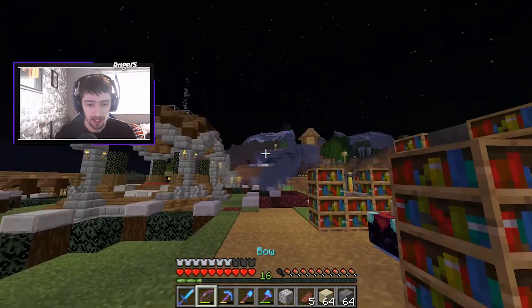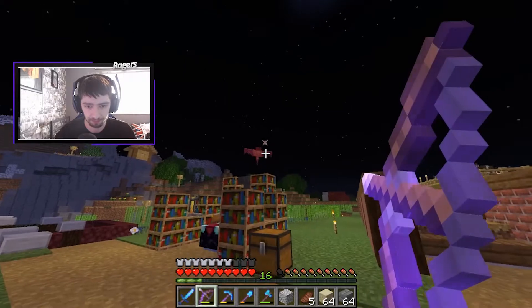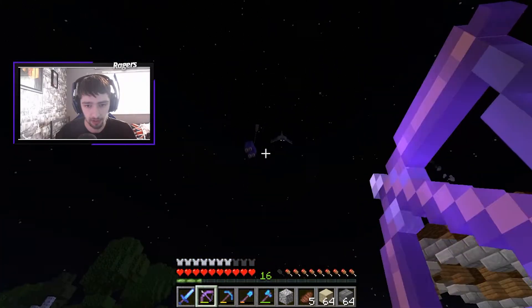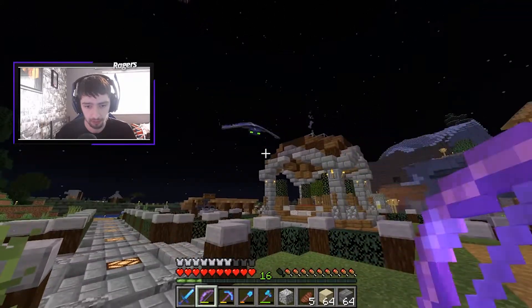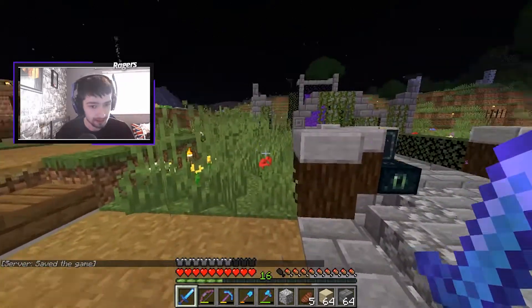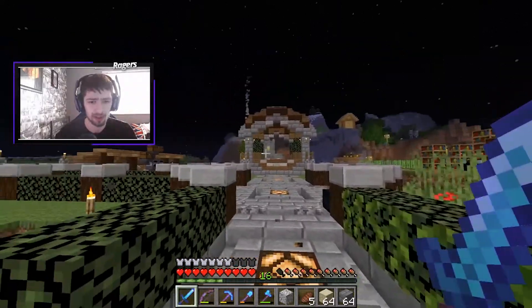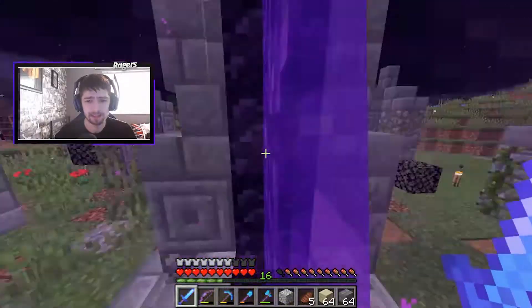Today we're going to actually start off with a combination of two swords. I do have a Looting 3 and Sharpness 4 sword, and obviously I have a Sharpness 4 Knockback 2. So I'm just going to quickly do that for two levels. We have sleepers or whatever they're called, and this bow should easily deal with them.